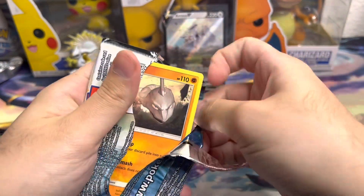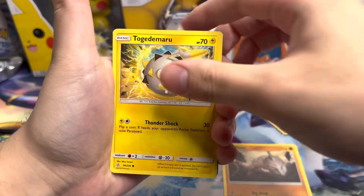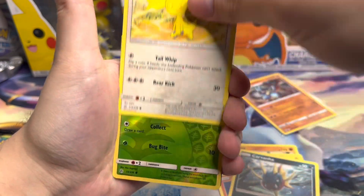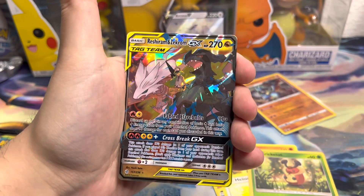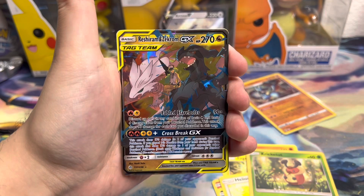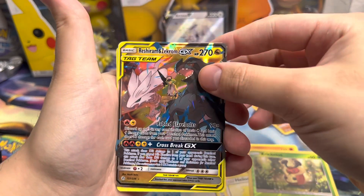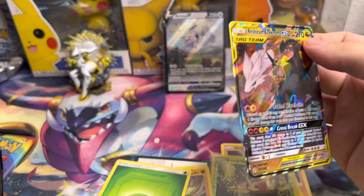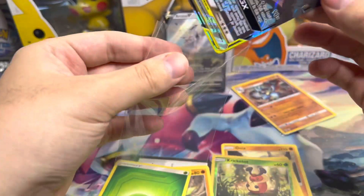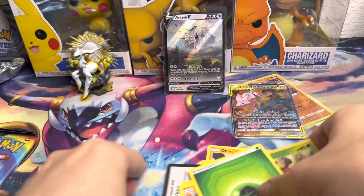Let's see if we can get something crazy from here. We got Onix, Togademaru, Tepig, Carvanha, Helioptile reverse holo, Cricut holo, and a Reshiram and Zekrom GX Tag Team — oh my god! I was not expecting to get any hit from Cosmic Eclipse at all.